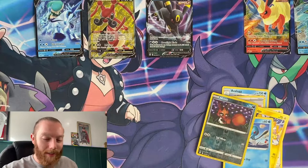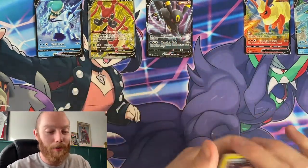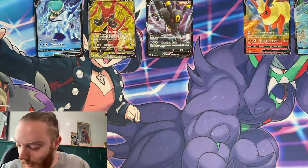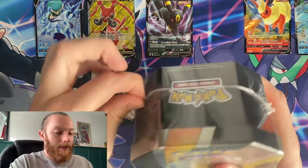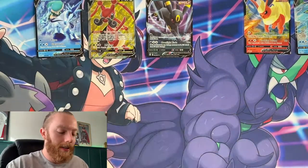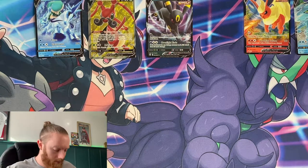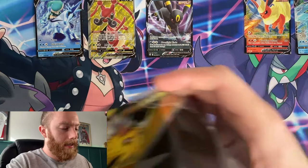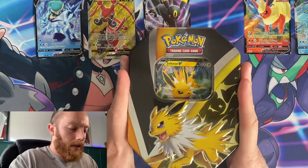So we had the three guaranteed Eeveelutions for this video but now we've added the Umbreon V — not a bad way to go at all. Now for the moment I have been waiting for: the Jolteon V tin. This is the card worth a lot of money for some reason right now — I don't know why — so let's see what all the hype is about.